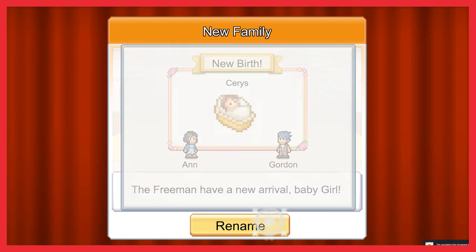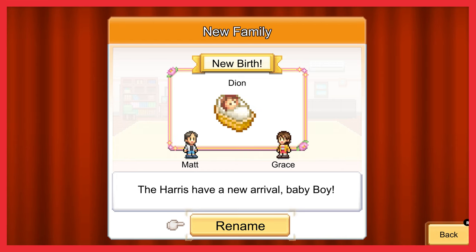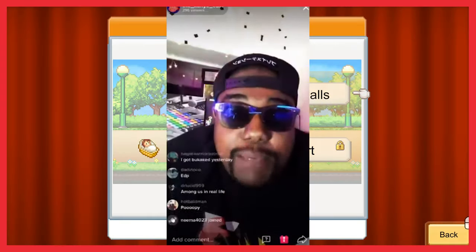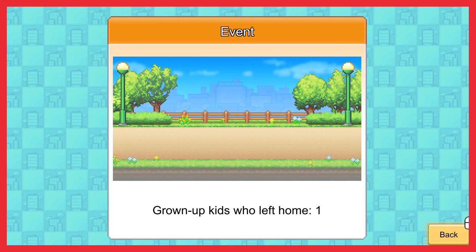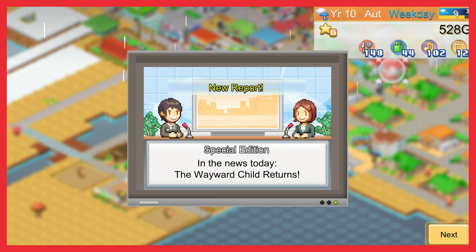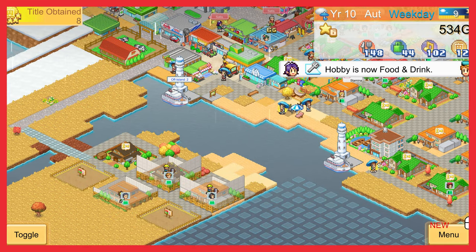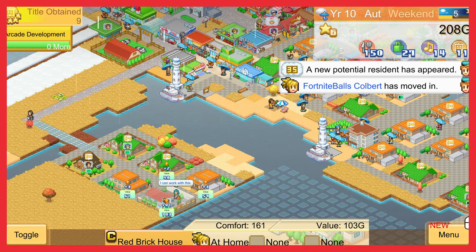This level of customization is really fantastic and makes the game feel very personalized. I like to combine the two names of the parents for the baby's name — Grace and Matt, welcome to the world, Gyat. But other times I couldn't resist seeing if there were any limitations on the names — Fortnite balls. After your child has grown enough, there is actually a chance for them to grow up and move out of the town. The animation of them just suddenly growing up in one frame is hilarious — I wish my puberty was over in five seconds like this villager's. We will miss you Fortnite balls. There's even a chance that the villagers can return as an adult back to the island — the prophecy is real, they've returned. I've never been so excited to see Fortnite balls in my life.